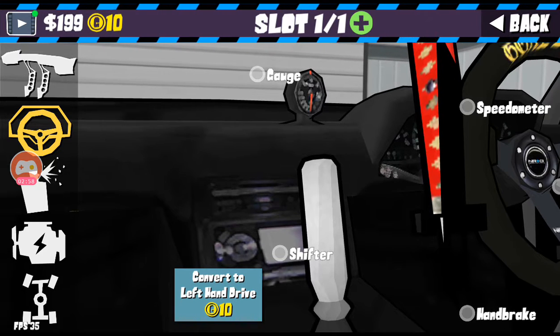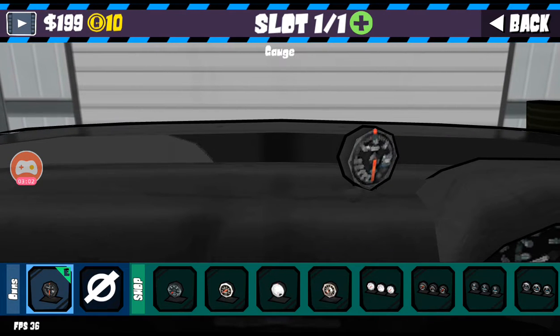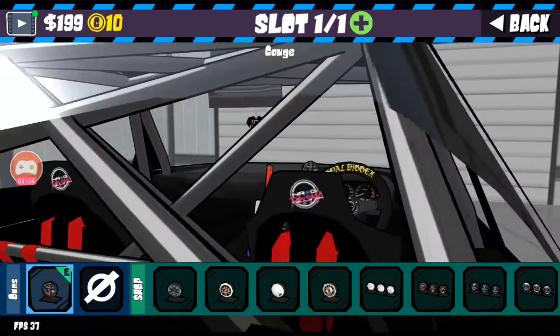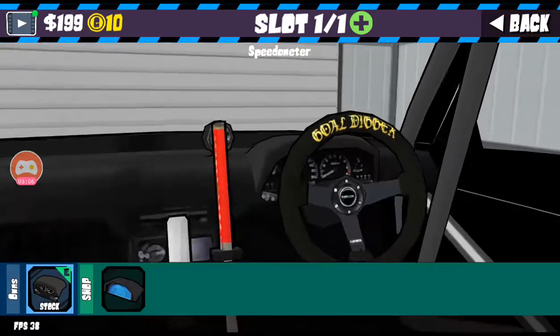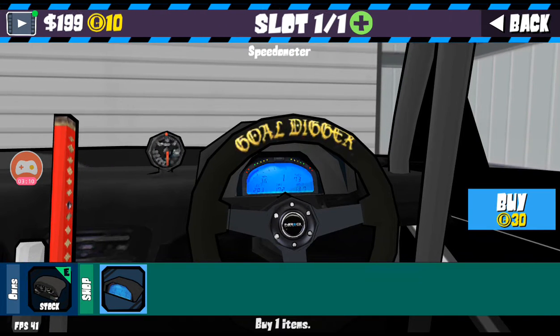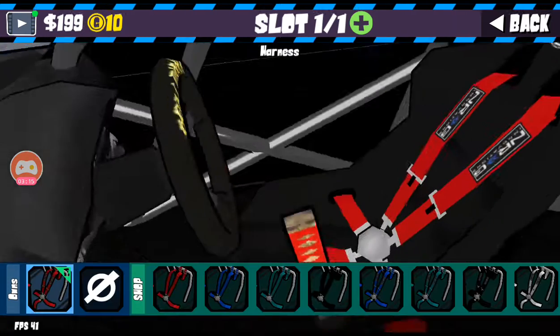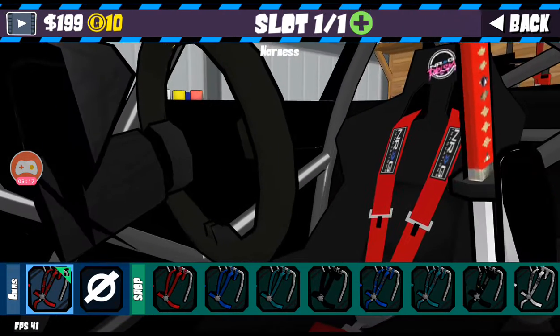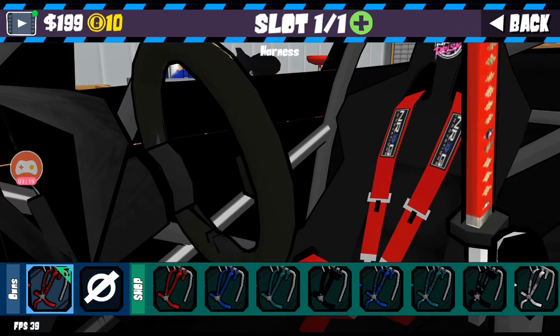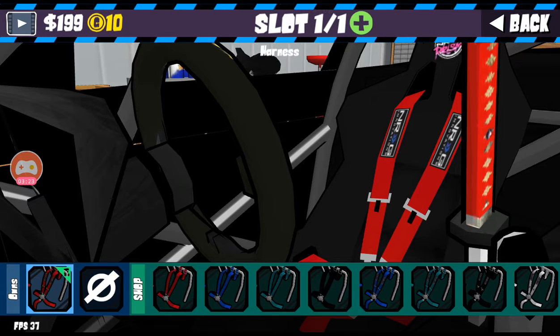I do have a gauge — I can tap it. This is just meant to be for turbo. My speedometer I could change, but I don't have the currency for it. I like the stock one anyway. And for the harness — you know you have to go with red racing harnesses to keep you safe while you're drifting.